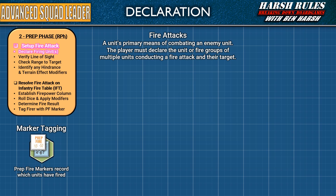Then the next fire attack is set up and resolved, and so on, until the attacker either runs out of units or decides to end the phase. Conducting fire attacks are always at the attacking player's discretion — they may attack with some, all, or none of their units. Next, let's go into a little more detail on setting up a fire attack.